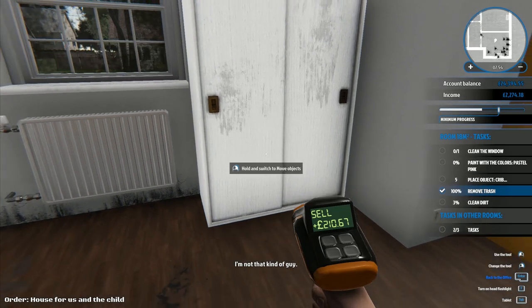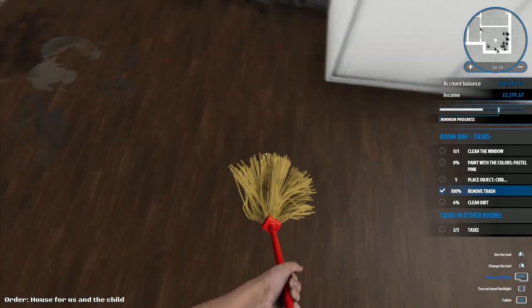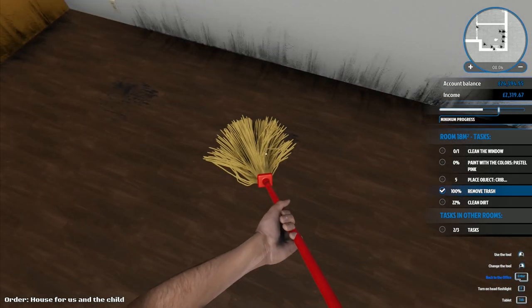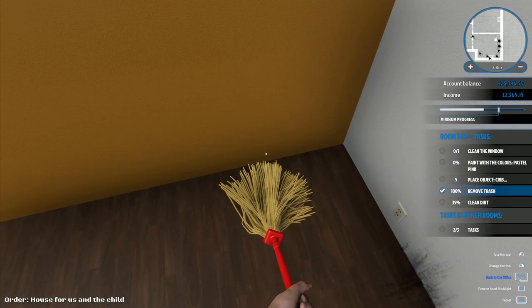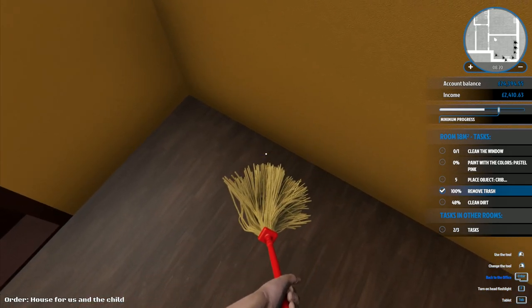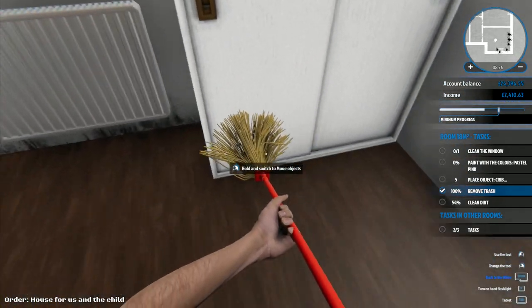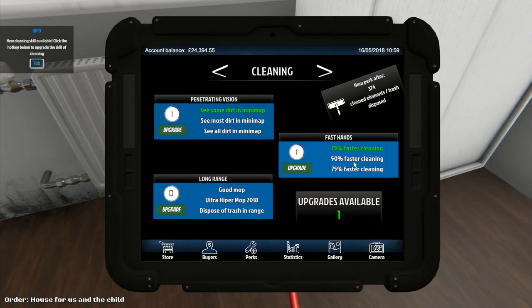Apparently we're not allowed to go into somebody else's house and sell their furniture - who would have guessed! The whole 'I'm not that kind of guy' thing is because when the game first came out, you used to be able to generate income by going into somebody's house and just selling all their furniture. It was a really fast way to earn money and it was absolutely brilliant that you could do that.